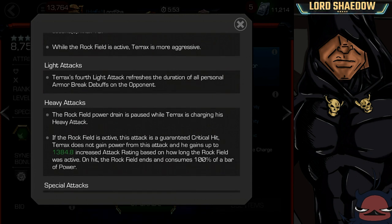Light attacks: his fourth light attack refreshes the duration of all personal Armor Break debuffs on the opponent. That can be useful if you need to keep them Armor Broken. For heavy attacks, when the Rockfield power drain is paused while Terax is charging his heavy attack — so when the Rockfield is losing power, if you charge your heavy attack, it's going to pause it. I'm thinking I can stun them, charge my heavy, and thereby get a little bit more duration on that Rockfield.